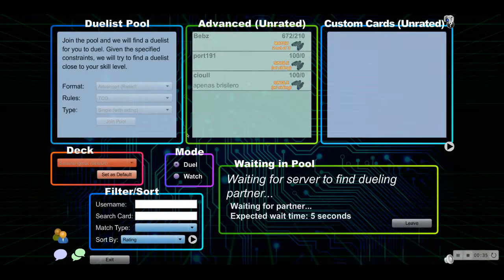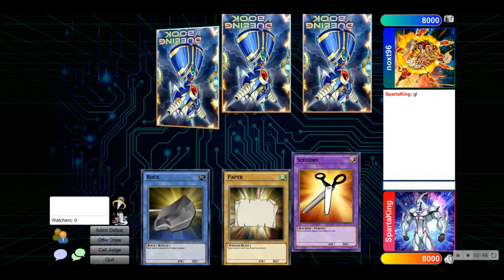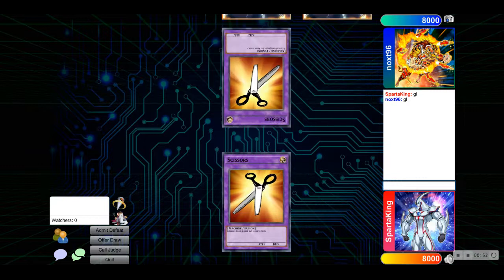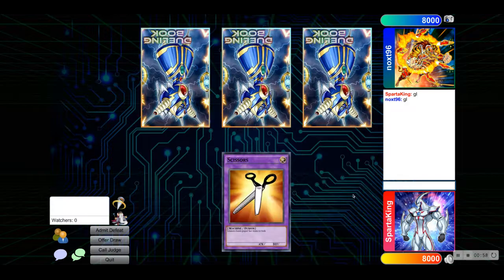Let's join the pool. Cool, we have an opponent. We're playing against Sinox T96, so good luck. Scissors on scissors — pretty cool. Another scissors on scissors. By the way, this match is unedited, so what you see is what you get. I'm only going to be doing one take.